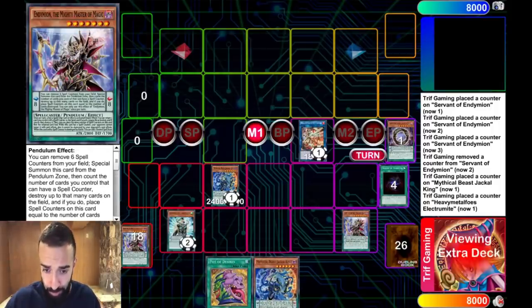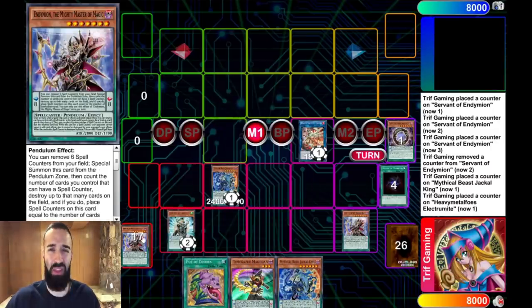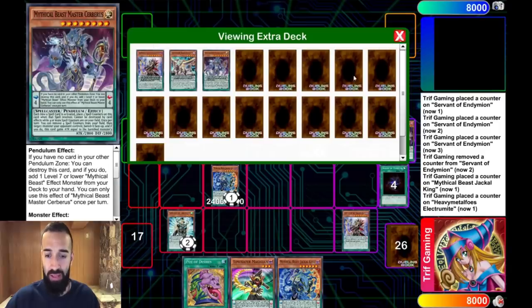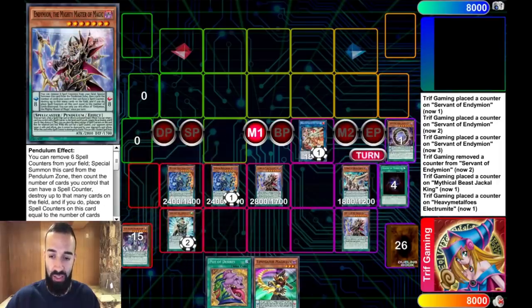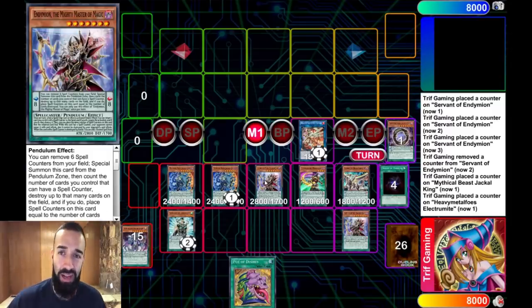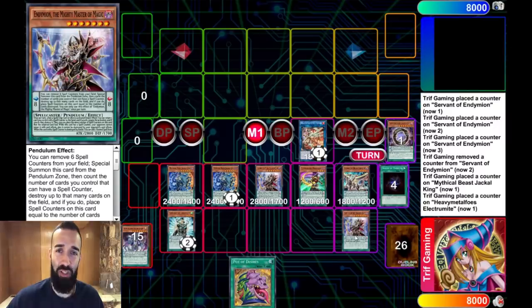Now we're going to pop Servant with Electrum, putting it in the scale to add a Time Gazer. You want to make sure to pendulum summon the Endemian, and Time Gazer is going to be used as link fodder. As you see here we're going to have three pendulum negates - this is what the deck does, it puts up a bunch of pendulum negates. With Agar Pain banned, you might want to put a few extra Jackals or Endemians in case you get hand trapped.